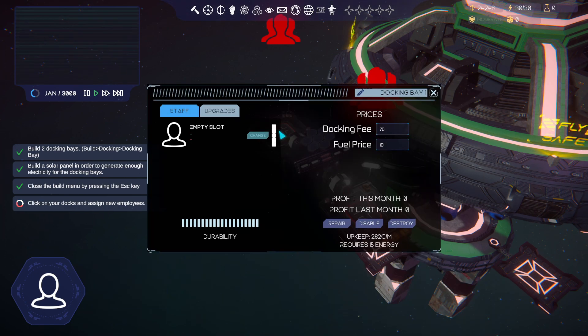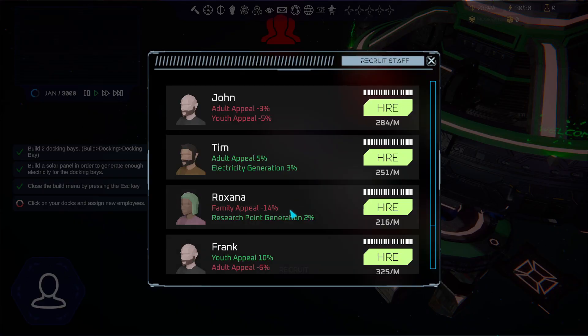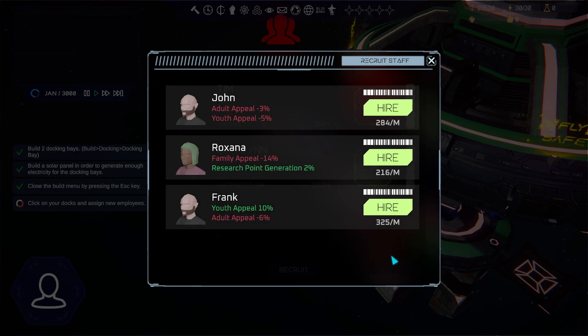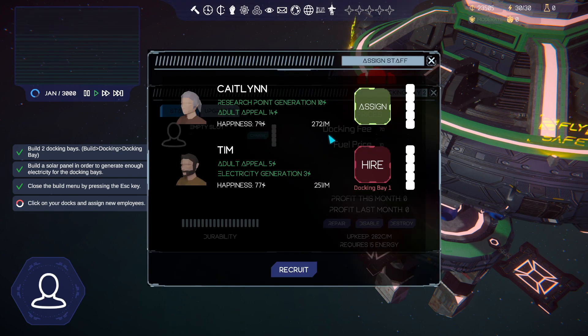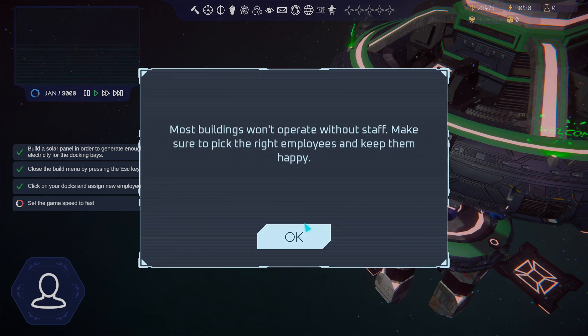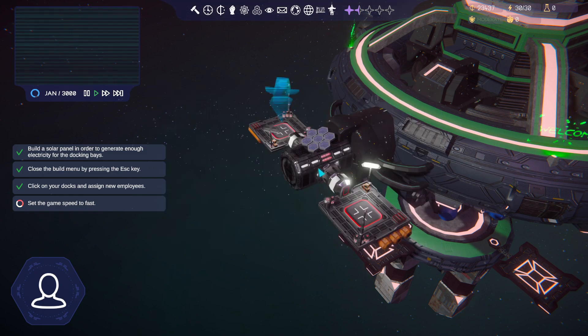Close out of the build menu and click the docking bay to open its screen. We need an employee there, so click change. We don't have anyone hired yet, so go to recruit - it costs 700 space bucks. Green stats are positives, red are negatives; for example, adult appeal plus 5% or minus 6%. There's also a credits-per-month charge. We'll hire two. Most buildings operate without staff, but having someone improves them. You can also check employee happiness and train them.